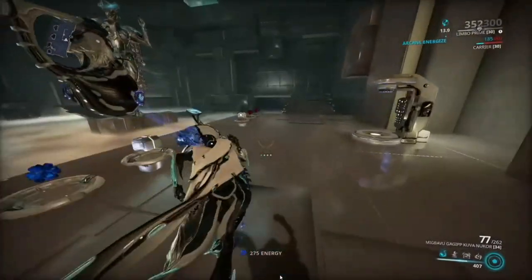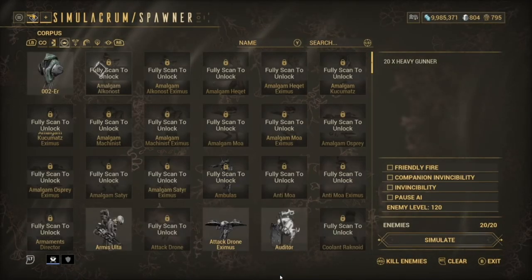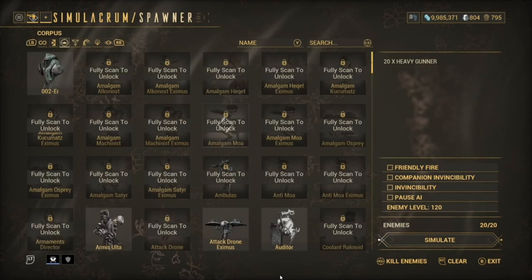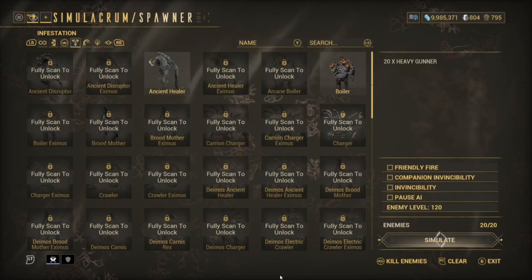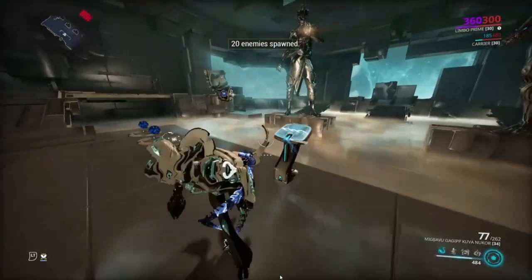So this build only works on Corpus and Infested — that is kind of a bummer. I'm going to show you against some heavy Grineer first, because when it's on the Grineer it doesn't work at all.